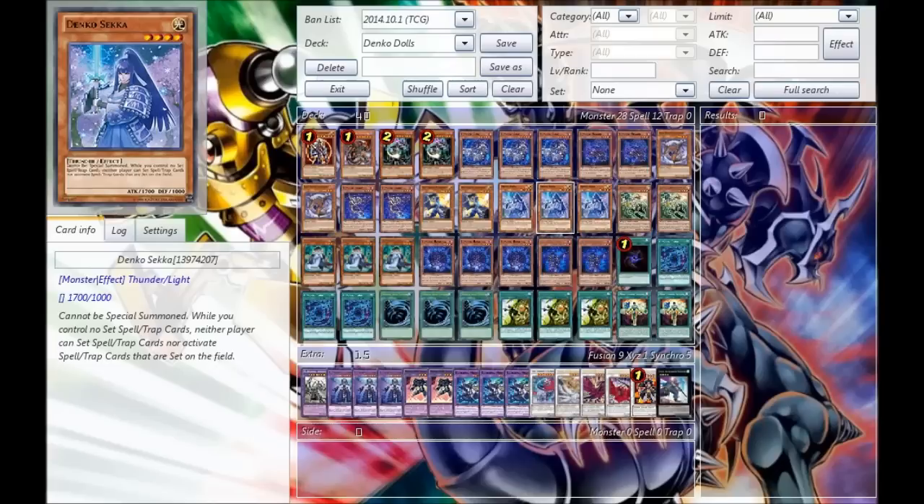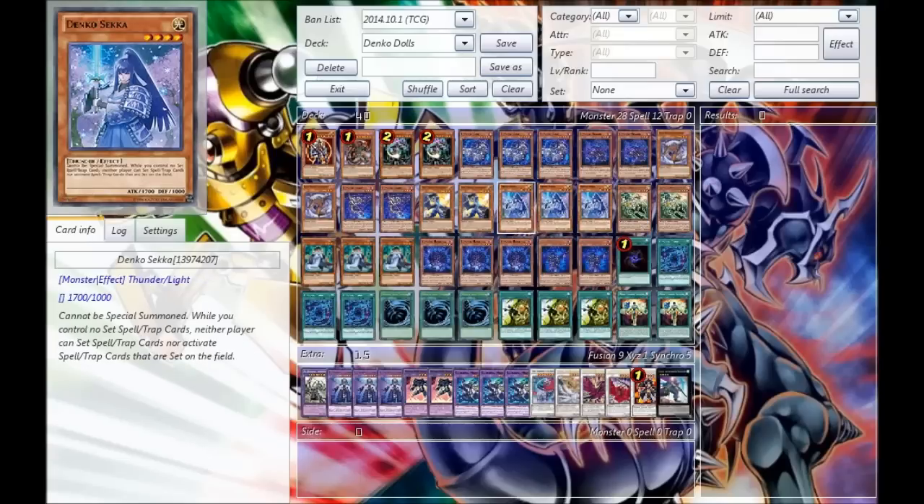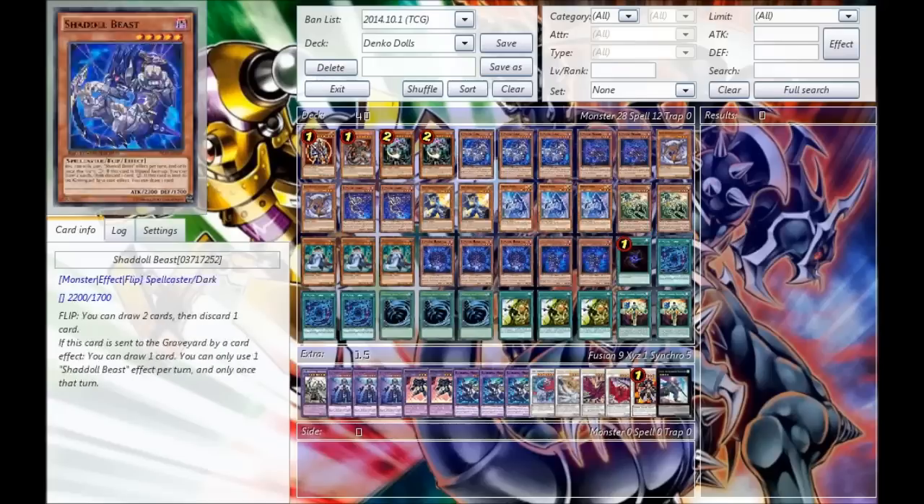Your main card, of course, being Denko Sekka — you're just going to give your opponent no room to breathe and walk nine yards ahead of them while they're struggling behind, because you just have Sekka locking them out of their precious back row, which could potentially change the game. So without further ado, let's go into this deck profile and explain it as we go along.